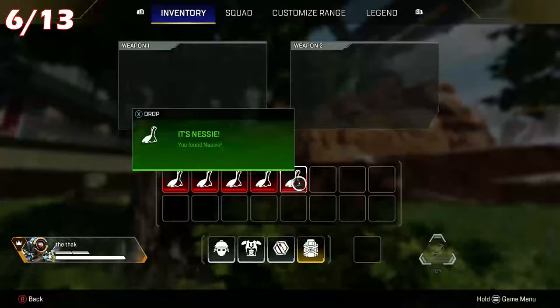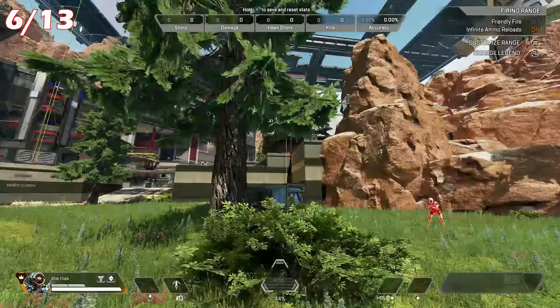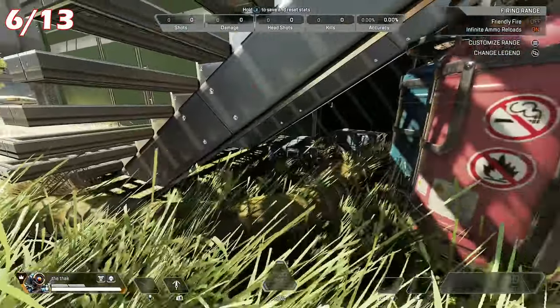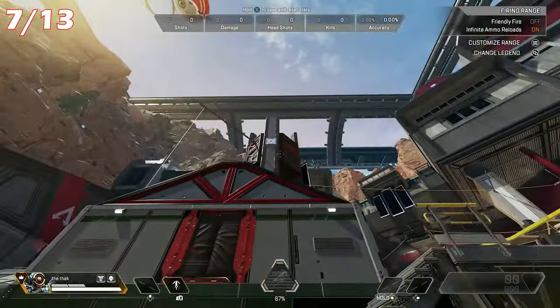Nessie number 6 is located near the large tower in the centre of the map. Head to the building just behind the tower and look underneath the staircase in the dirt on the back side of the building to collect it.